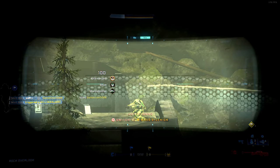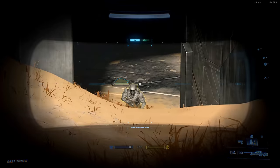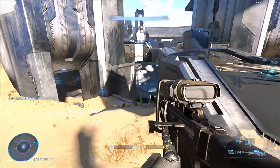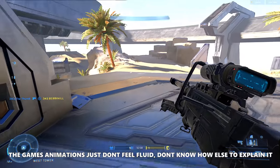Upon resuming the sniper rifle, if you were in the second zoom — the more zoomed-in magnification — and you press Y to switch weapons, upon resuming it will return to that second magnification. This is extremely jarring because it throws off your depth perception and makes the weapon much harder to use.